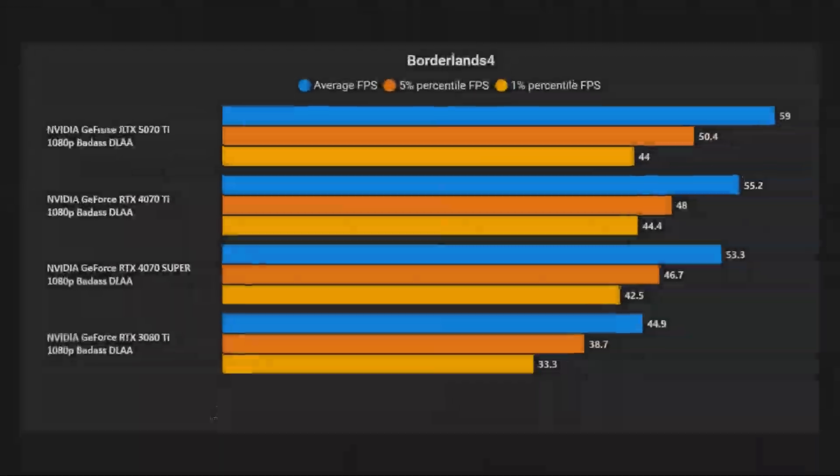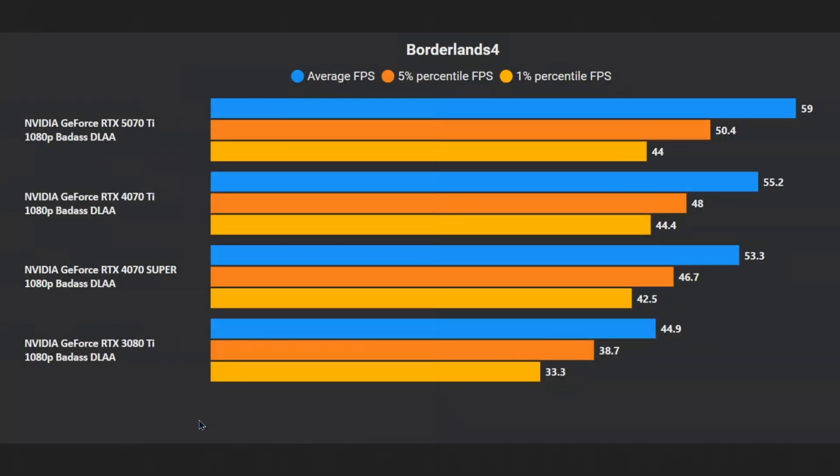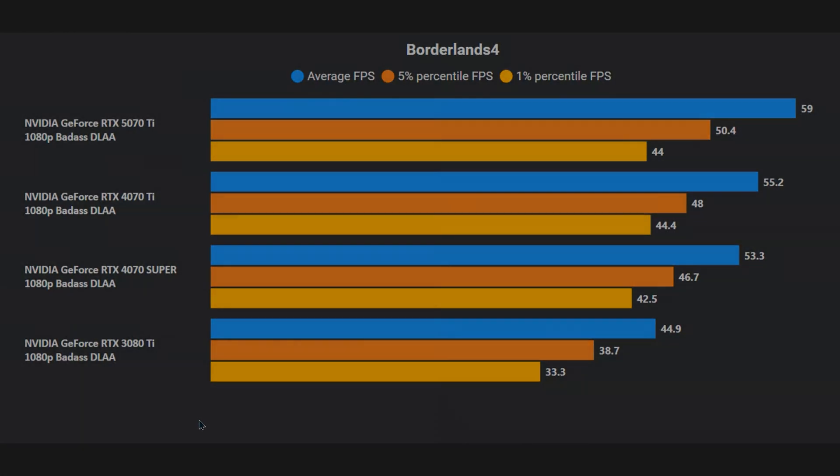At native 1080p badass settings, cards like the RTX 4060, 4060 Ti, and the 5060 barely manage playable frame rates — they're stuck under 30fps. Playable frame rates at 1080p native badass will need a higher-end card like the 4070 Super, 4070 Ti, or the 5070 Ti. Even then there'll be drops to the lower 40s, so upscaling is kind of a given in this game.